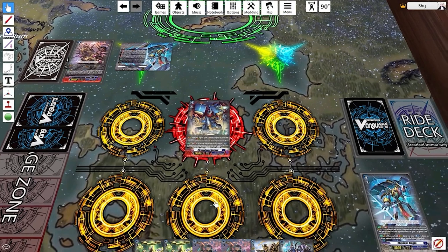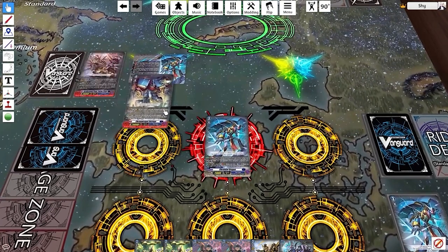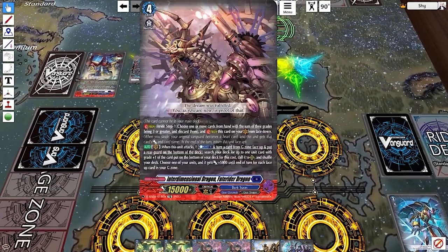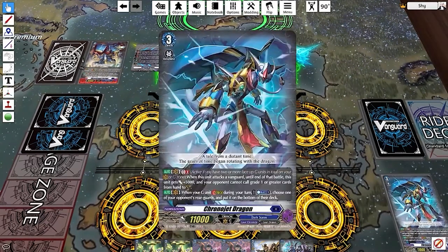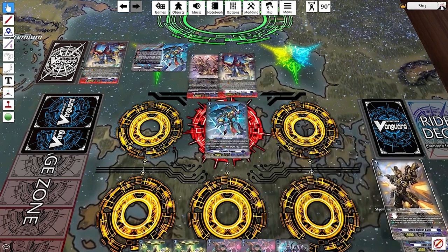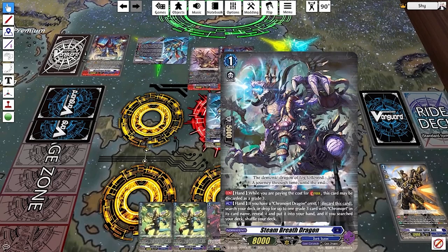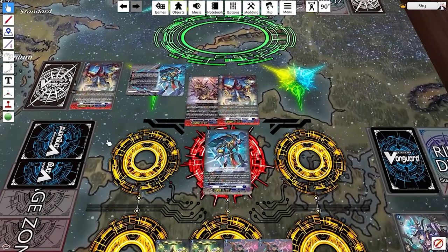In summary, every stride deck set comes with two strides: one requiring a discard of grade sum three or more, and one requiring a discard of a specific named grade three. They have a vanguard with a 'when your G unit strides' skill, a grade three that draws when discarded for stride, and a grade one that can be discarded as a grade three for stride. That is essentially how striding works in Overdress.